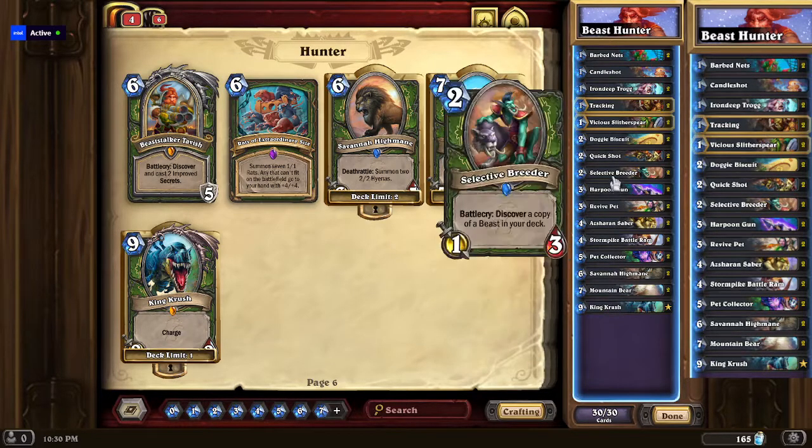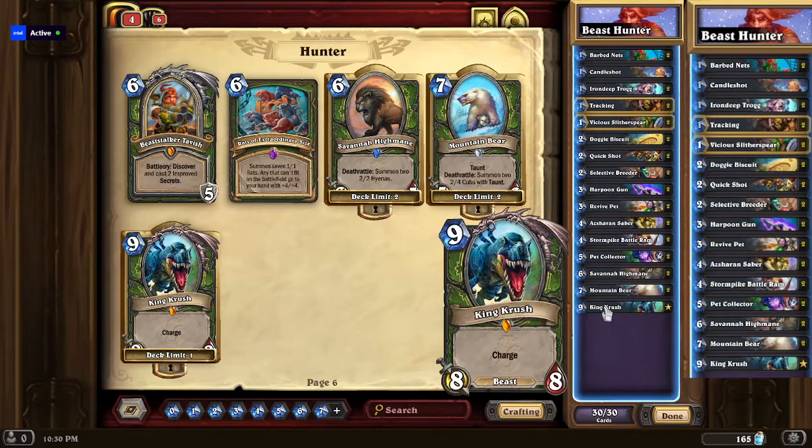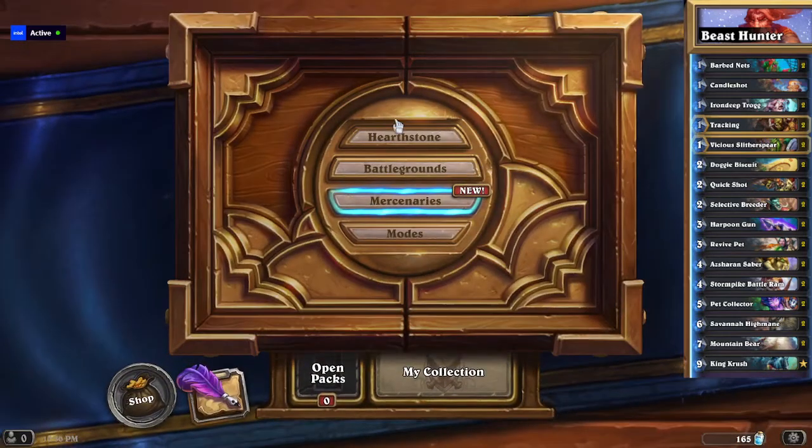After that, we just literally have Rares, Commons, and King Crush, which is in the core set — so you get him entirely for free. I figured I'll go ahead and play a game or two just to show you how the deck works.